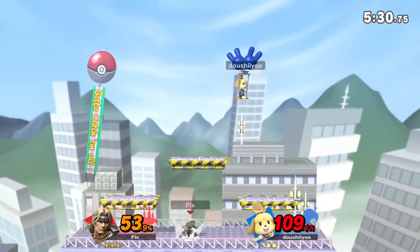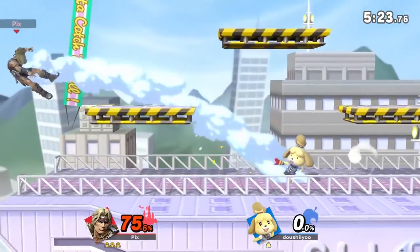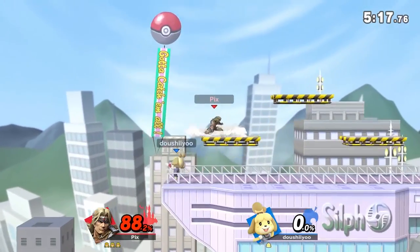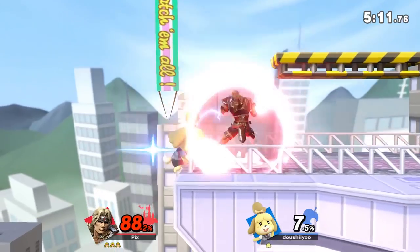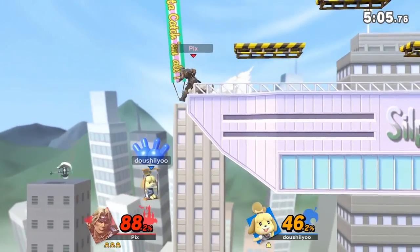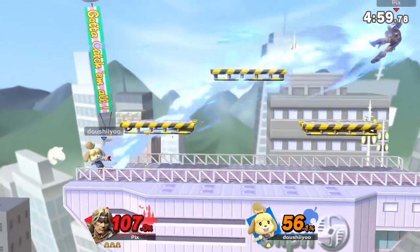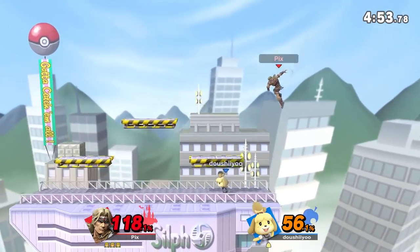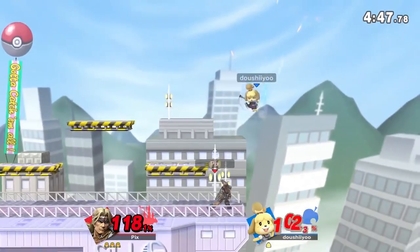He has all the tools — tipper up smash right there. If someone's standing on top of Battlefield platforms you can up smash them, it'll reach, it's the perfect position. You just saw the fair snapping the ledge. Unfortunately it's not always super reliable — if you're too close to the ledge he won't grab it. You can use it like ZSS uses her X-air to get easy ledge snaps.